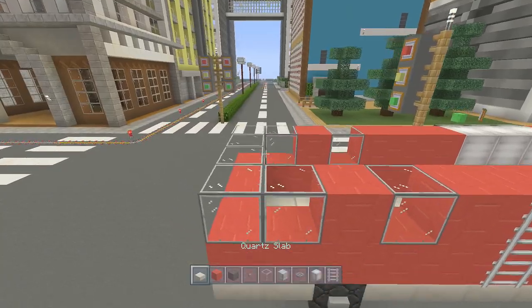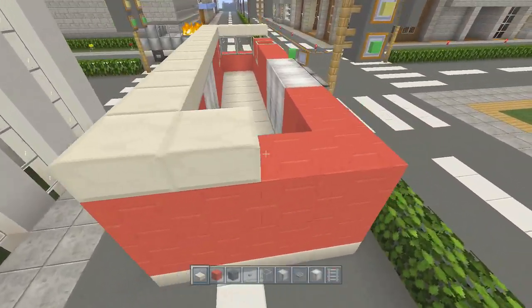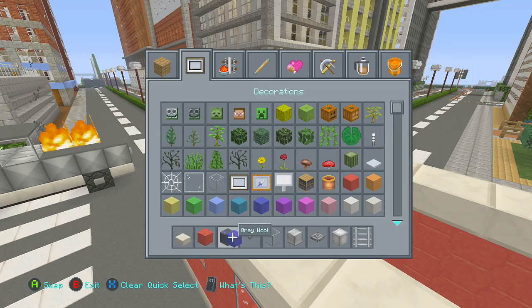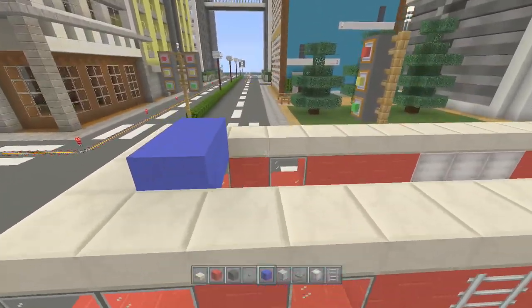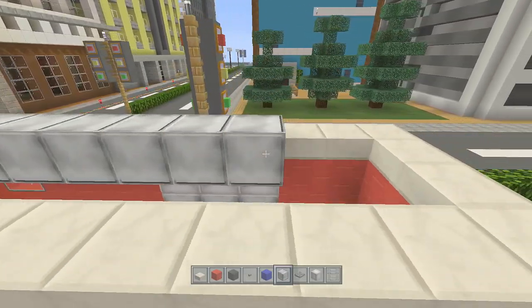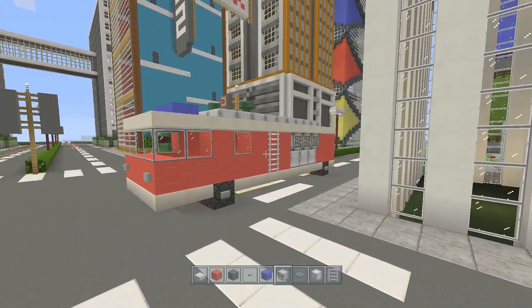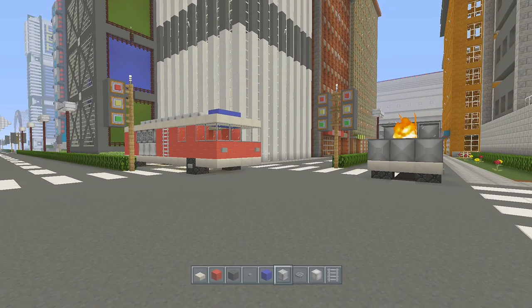The roof is just going to be quartz slab — fill around the edge first because there's going to be something in the middle. Take blue and place it right at the front — those are blue lights — and fill in behind that with quartz slab. Fill in with iron all the way along here to make it look like a ladder. And that is our fire engine finished — very easy to build! If you enjoyed the tutorial, don't forget to like, comment, and subscribe, and I will see you in my next video. Bye!